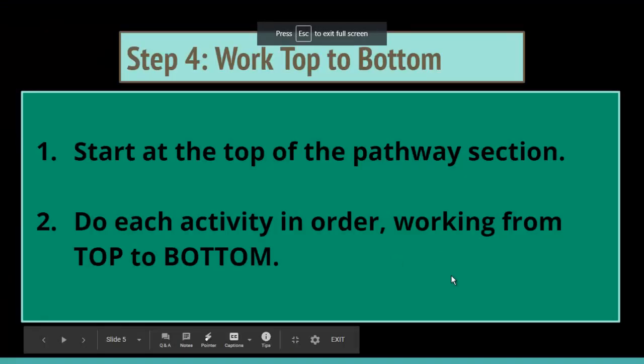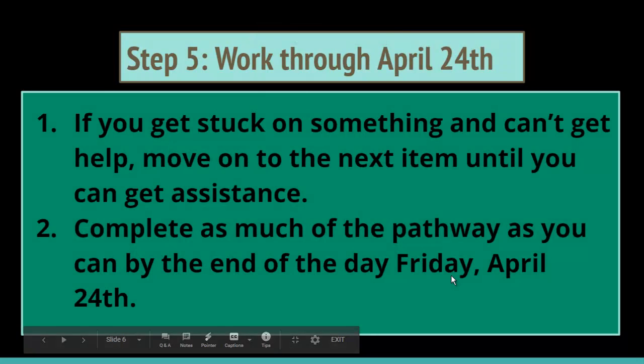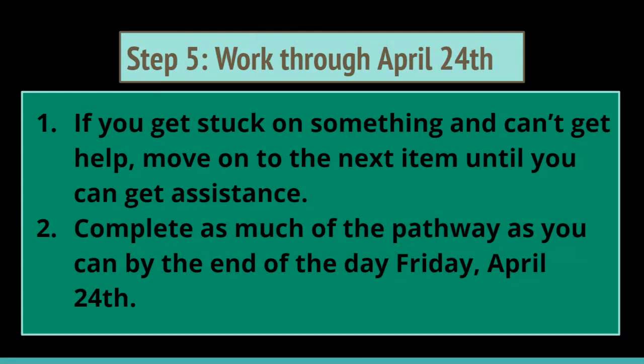Once I've worked from top to bottom, I work through April 24th. If I get stuck on something and can't get help right away, I can move on to the next item until I can get assistance. Complete as much of the pathway as you can by the end of the day Friday, April 24th. Remember, we have online class sessions available Monday through Friday based on period — that was sent out to you. So if we need to email, chat, or Zoom, whatever is necessary to get you the assistance you need, we will do that.